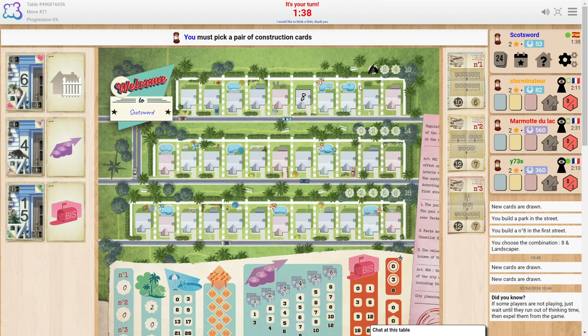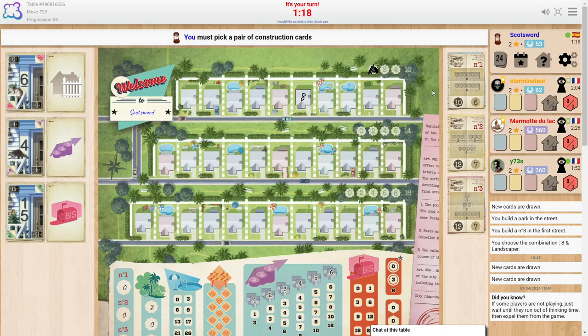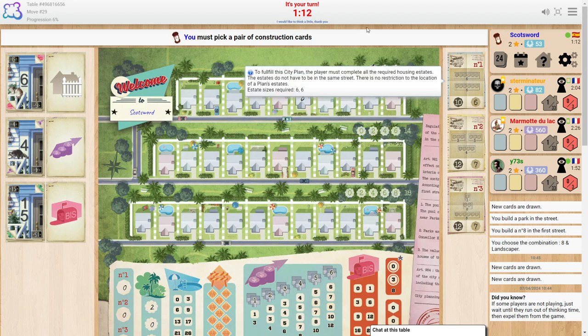The numbers are between one and fifteen. In order to create these objectives, you have to put a fence on the left-hand side of a certain numbered group of houses and a fence on the right-hand side — that creates an 'estate.' For this first objective at the top, I need an estate of six houses together and another estate of six houses together. That means there has to be a block of six and a block of six anywhere on my board; they don't have to be adjacent to each other, but within that block of six, all six houses have to have numbers.